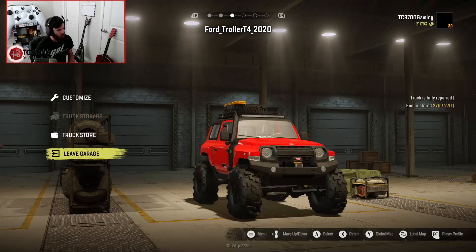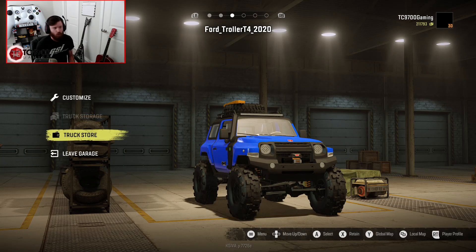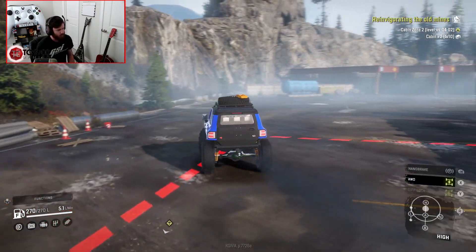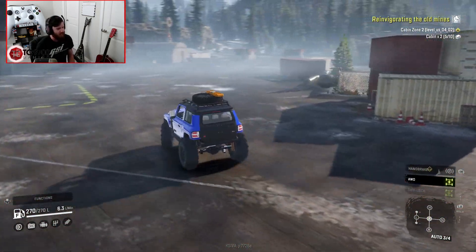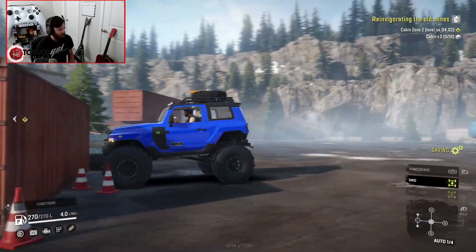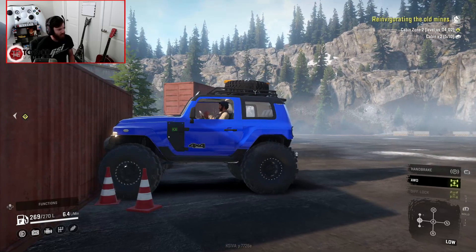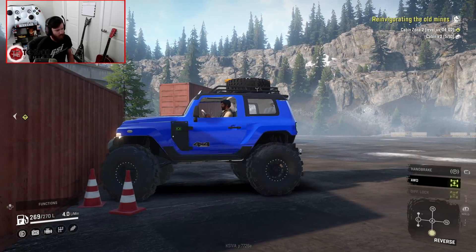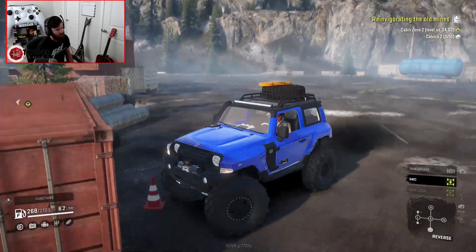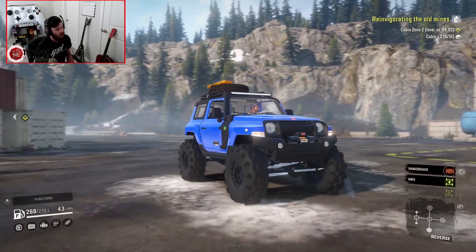I might actually recover real quick because I want to change up the color. I like the red, don't get me wrong, but I also really like the blue — the blue looks so good, and at the end of the day that would probably be the color I'd go with in real life. I gotta tell you though, the approach and departure angles are amazing. It's not really gonna climb a crate, but it would get pretty dang close. The tire is actually contacting where it would need to contact; it just doesn't have the grip for it, which is understandable and fair.